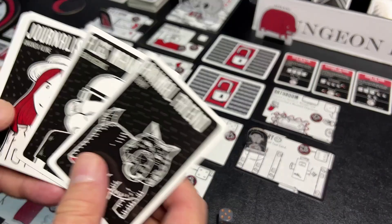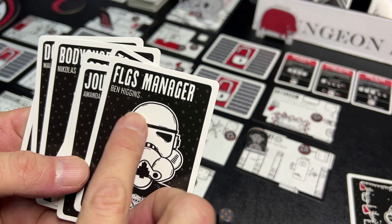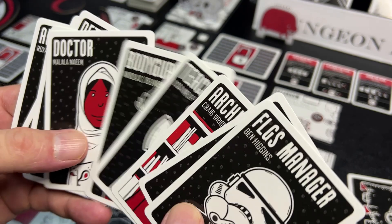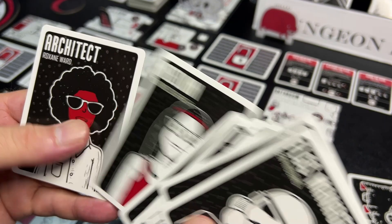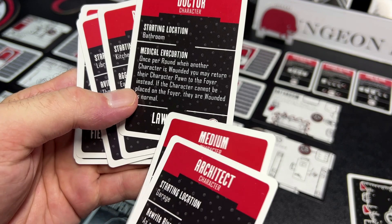In this game you take on one of several investigators — you can even play as a dog, Teddy, your animal friend. There's the FLGS manager Ben Higgins, journalist Amanda Klein, a bodyguard, a doctor, a psychologist, a detective, a medium, an architect, and more. Each character has a different starting place within the mansion, their own unique power, and a task they're especially good at that produces more rewards when completed.